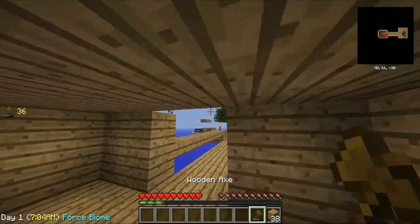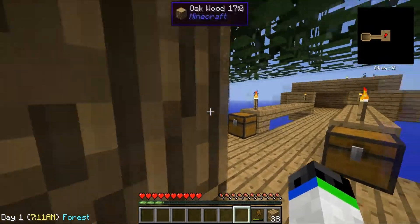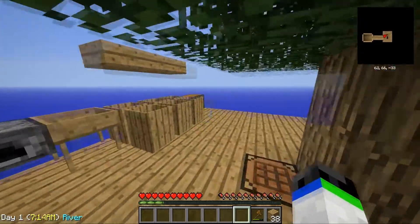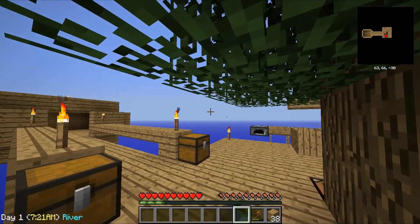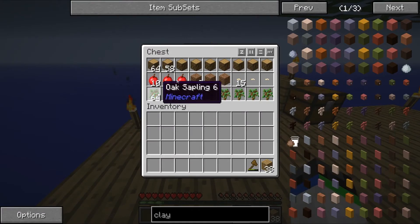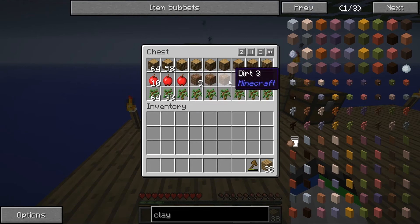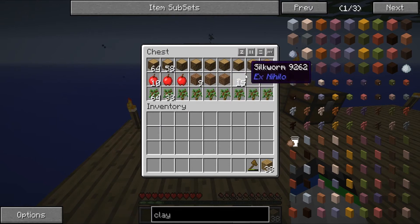I'm going to demolish this in a minute, but first I have to tell you some awesome news. After a long time of farming on the world, this is what I got: I got over a stack and a half of saplings, 12 pieces of dirt — actually 11 — 12 apples, almost two stacks of wood, and 17 silkworms.